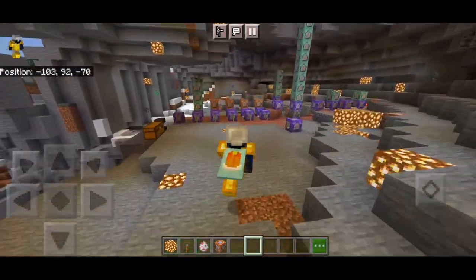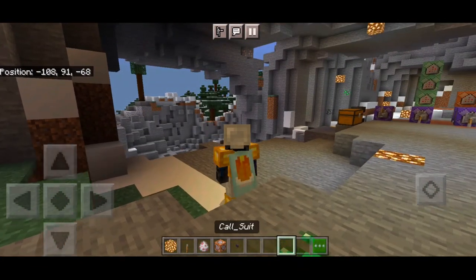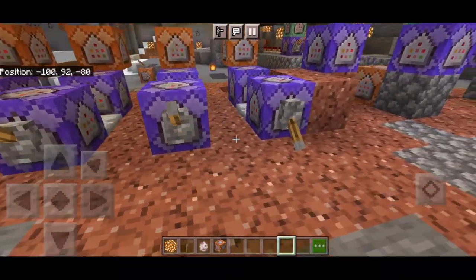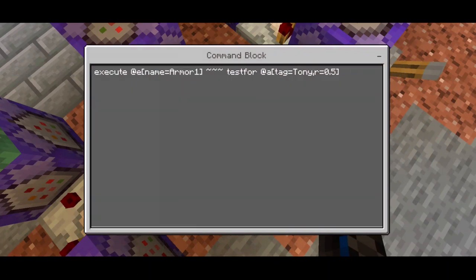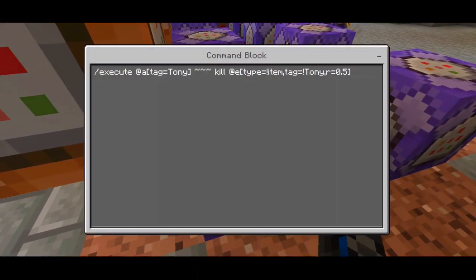It's cool, but it's pretty laggy if you have a low-end phone, especially if you make a mistake in a command. Now I'll show you the command block part for the helmet, chest, legs, and feet. For the helmet, we have: execute at entity name equals armor_one, test at tag cost tony, to a radius of 0.5. The armor_one part is important — the other parts use armor_two, armor_three, and armor_four.